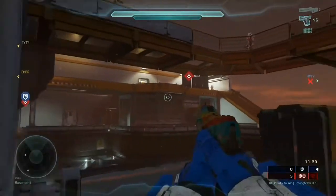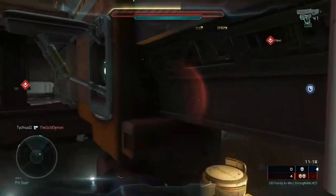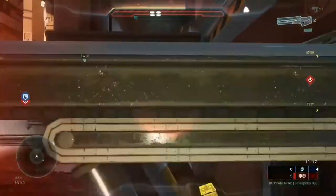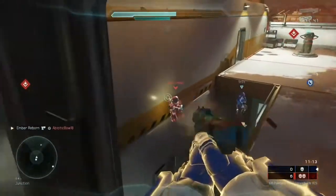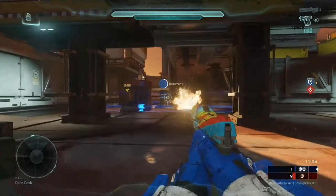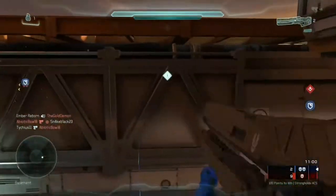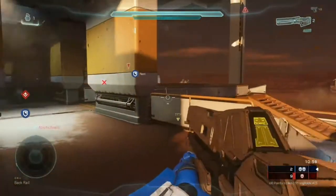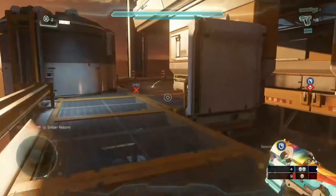We've lost both points right now. The best thing we can do is just try to slay them out, and whenever we can get the slays down, then we can go push Nest. I try to help get some kills right here. Our teammate's getting Nest — I'm going to go help get Basement. And lo and behold, we have Basement Control.